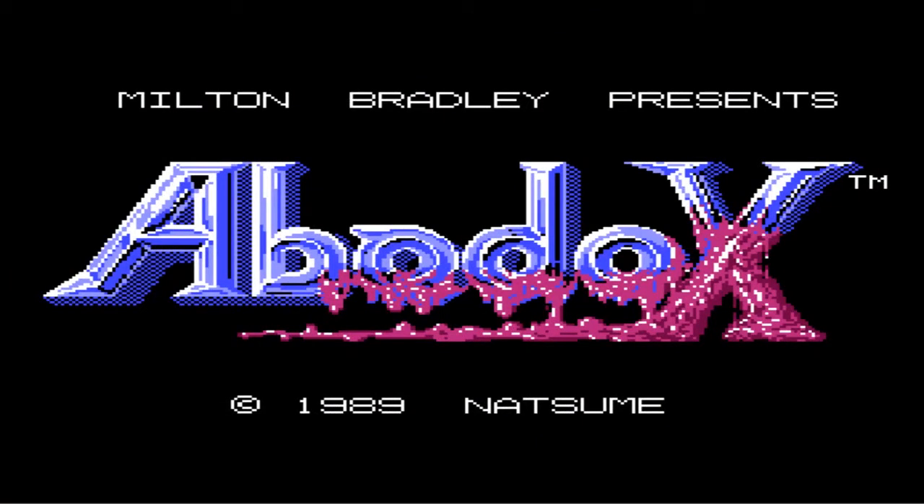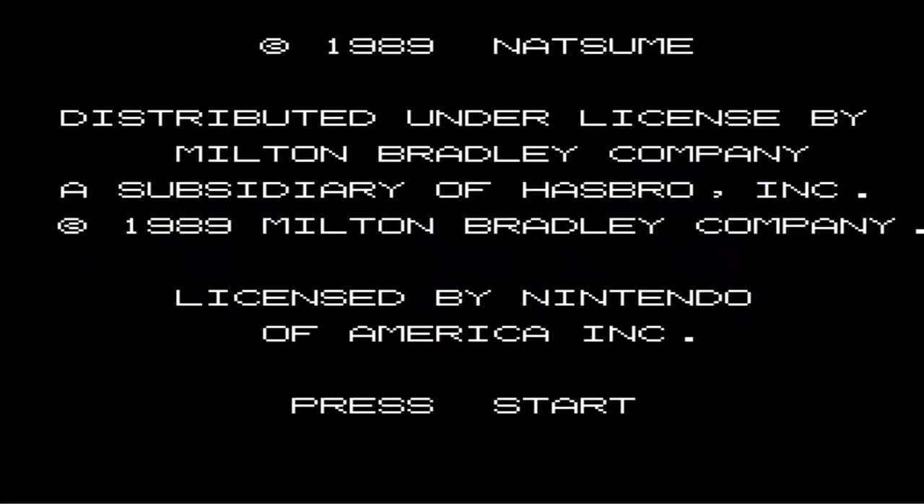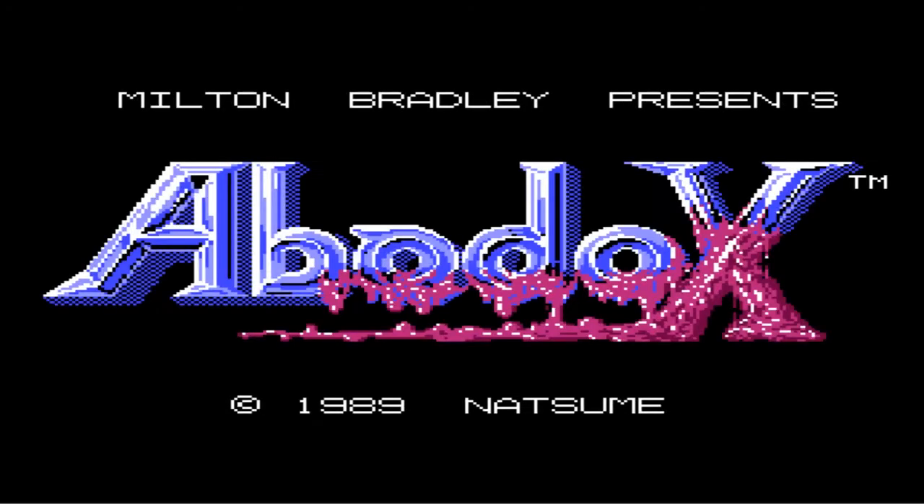Now I'm going to show you the level select code. Get to the press Start screen and press Left, Up, Right, Down, Up, Right, Left, Down — you have to do it quick. Then for level 2 press Up, level 3 press Left, level 4 press Down, level 5 press Right, level 6 press Select, level 7 press B.